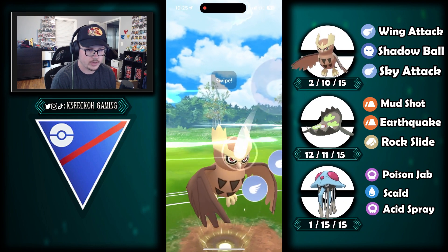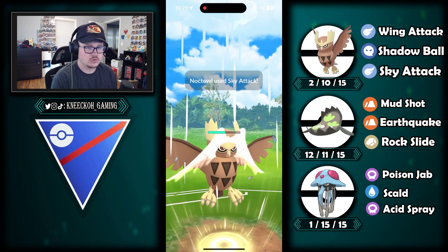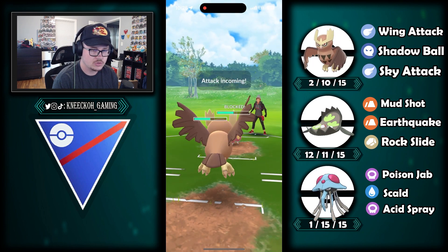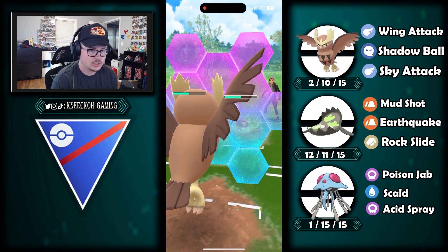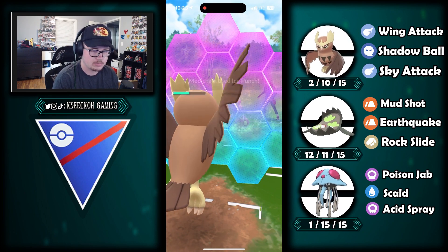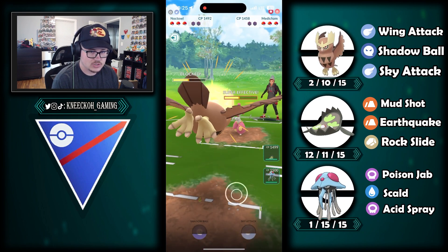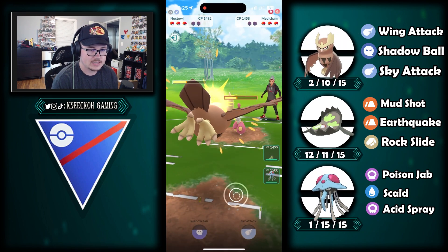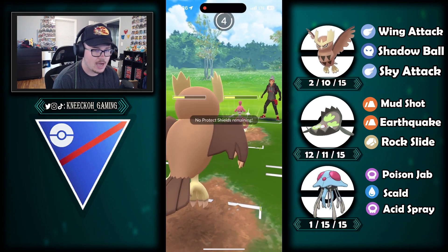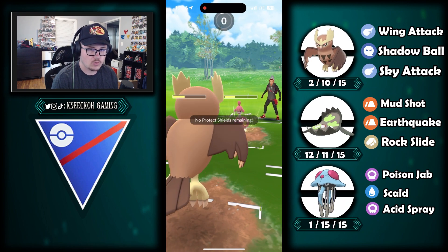I'm in range to launch another sky attack almost immediately, which is really solid. I really do like the Noctile into Medicham matchup. Yes, you have to give up two shields to secure it, but they also have to give up their two shields — that puts you in a really positive position. I go for another shield, bringing us both down to zero shields on the first Pokemon. This is how my Noctile pretty consistently deals with Medicham. I survive the ice punch.